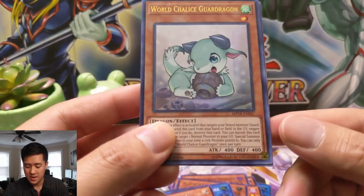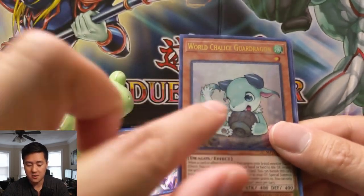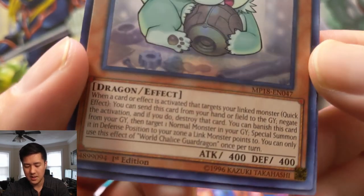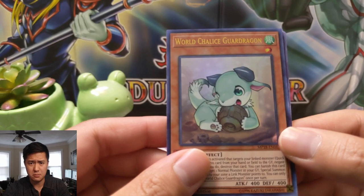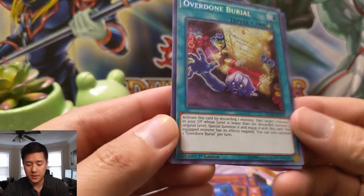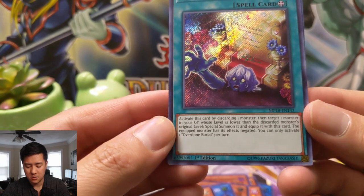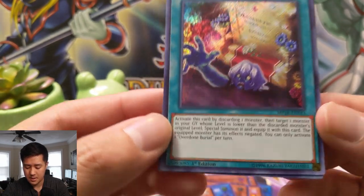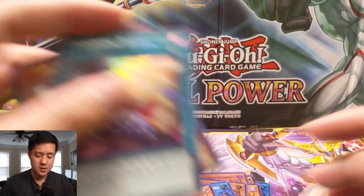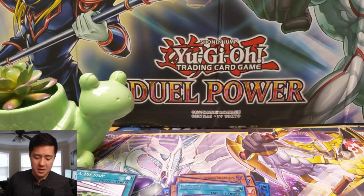I like cards that combine different archetypes — you've got World Chalice plus Guard Dragon, plus it's a dragon, which opens up a lot of possibilities. It's Level 1 which I feel makes it very versatile. I don't remember its exact effect but I feel like it's pretty useful — I've seen it in some crazy Blue-Eyes combos. And then we have Overdone Burial — I'm not familiar with this one, looks like Premature Burial but cool.